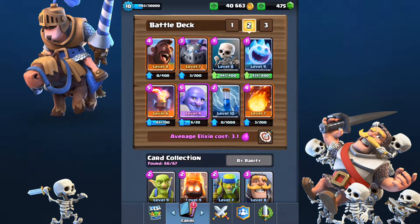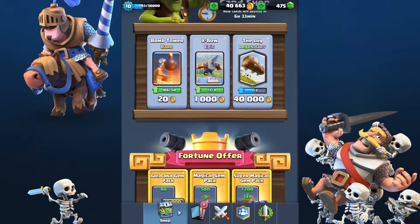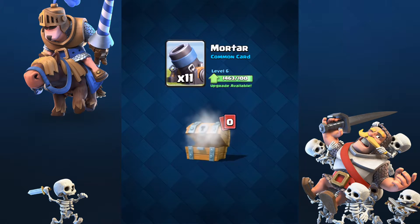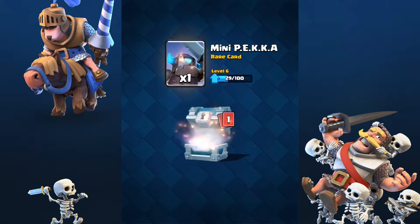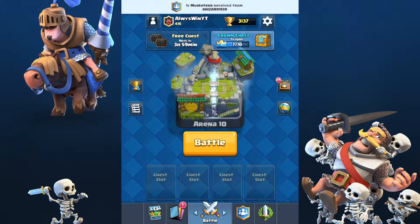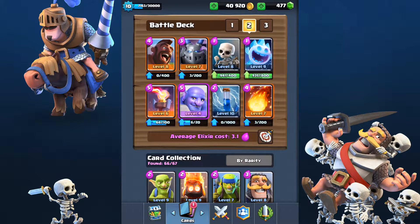We're going to be using it today in ladder because mine's level 10 and most people only have level 9 commons, so we should be good. Just checking my shop — nothing much, not going to buy anything since I've spent quite a bit of money already. Let's open up these chests. They also made elite barbarians worse, so we're not seeing too many of those. We're going to be using this deck and battling in ladder gameplay.